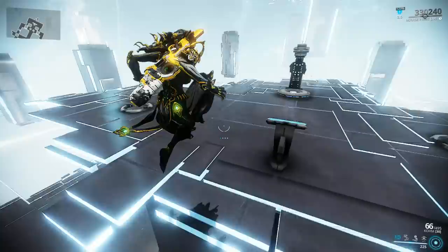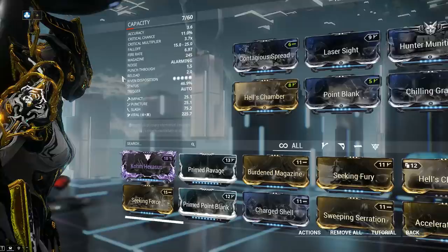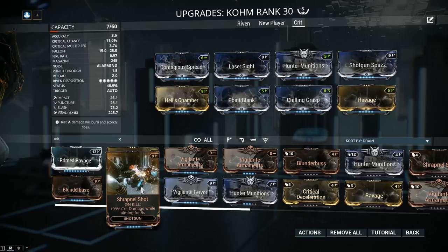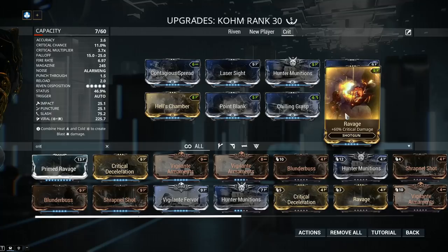You can further augment this crit build as you desire. For even more crit damage, consider Shrapnel Shot — obtainable from Lua Spy Missions — which gives 99% crit damage while aiming for 9 seconds, which is a whole lot more than Ravage, though keep in mind it's a non-kill effect.